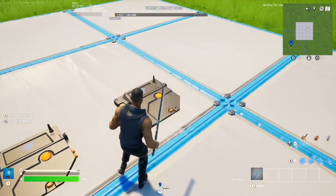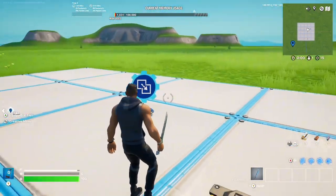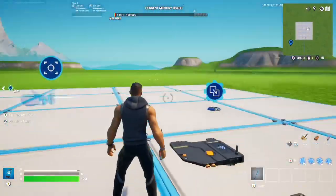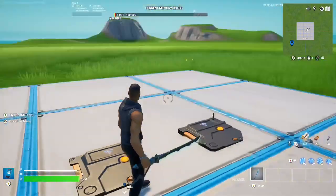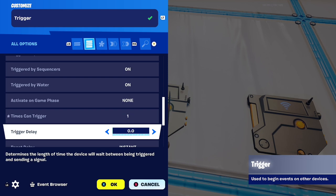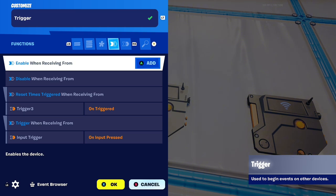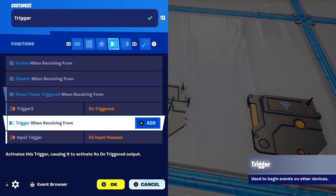Now let's place down a trigger. These triggers are going to count how many times the player presses the input — the first time it gives them first person, and on the second time it takes it away, and it just keeps bouncing back and forth. Make sure you put these triggers somewhere outside of your map, not near the playable area. You can put trigger by player and damage to off. The only setting you really need to change is times to trigger to one, and then make sure it's triggered when receiving from the input trigger on input pressed.